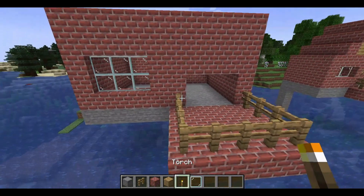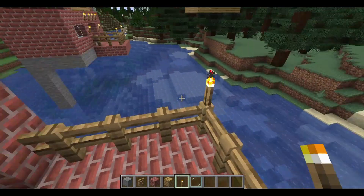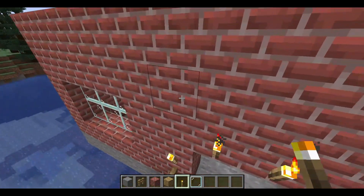Then you guys want to add a little lighting, so we're gonna add a few torches to our balcony — above the balcony door and over there. You can add these anywhere you want.